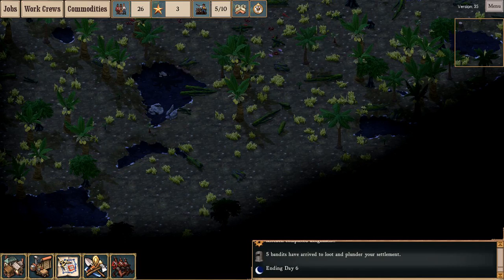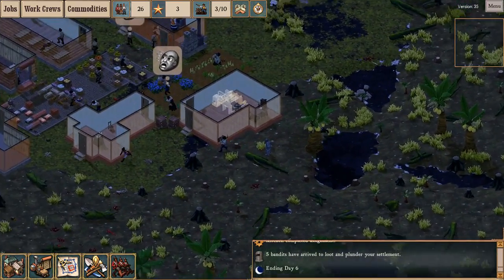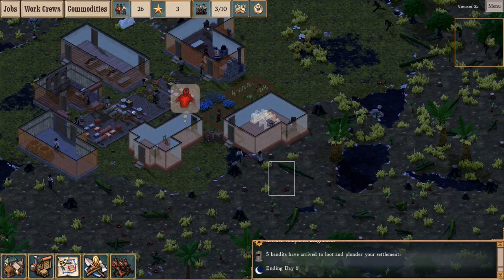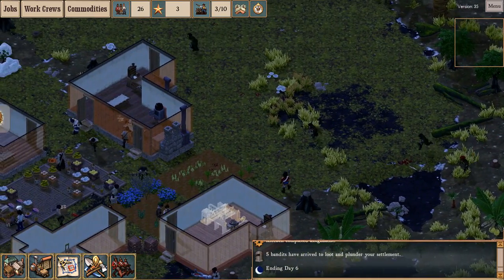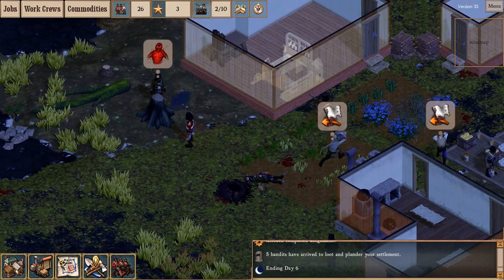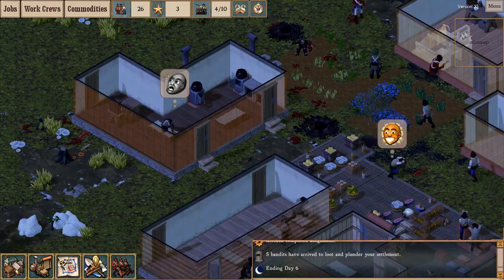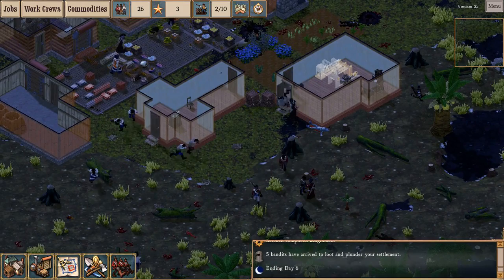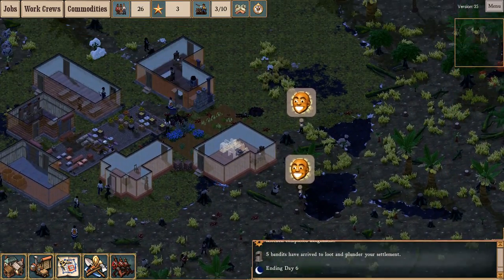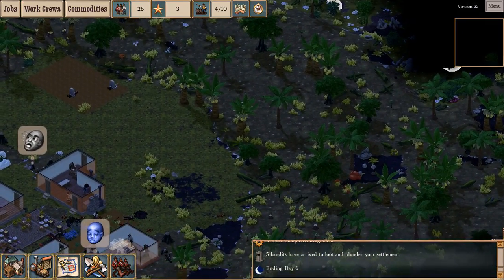No sound of bandits yet. Oh, here we — no, that's a fish man. Easily dispatched. I believe these are the bandits. I shall call this the Battle of the Cornfield. Another mine exploded. I built those mines to catch fish men, but catching bandits is even better. That's actually pretty gory. The bandits came from, at our current orientation, the northeast corner. So maybe if I send guys scouting up there, I can find their camp.